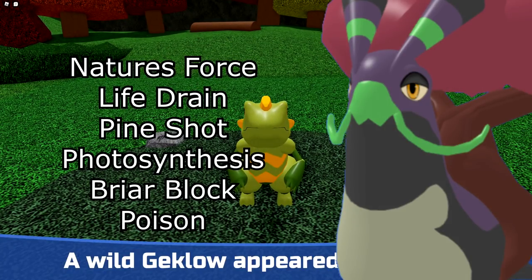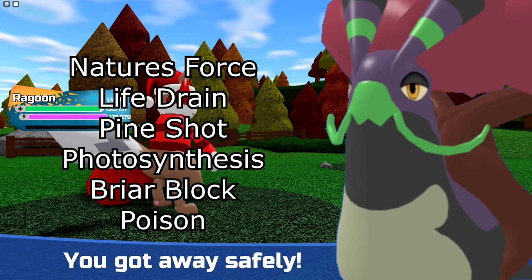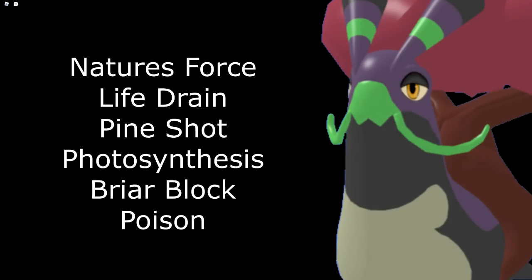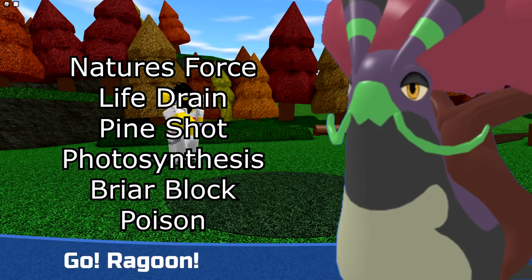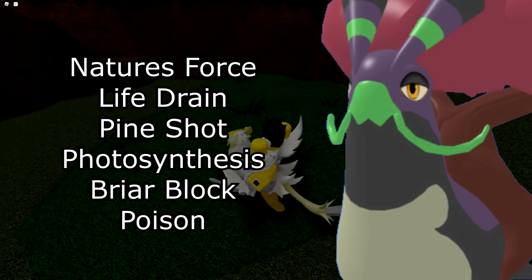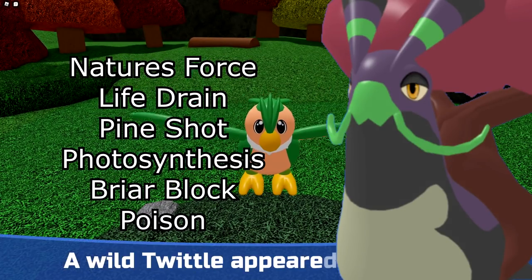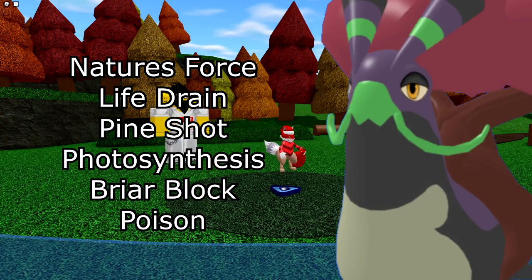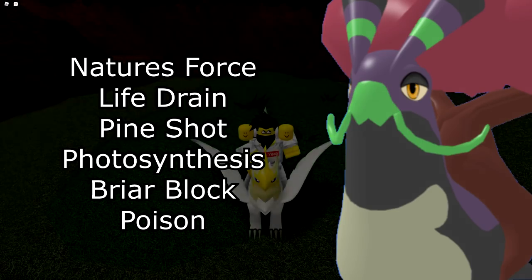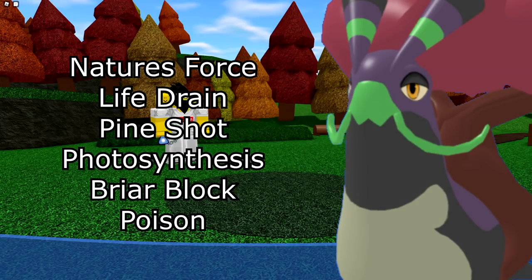Next is Gastrook — pretty simple. For the first move you can run Nature's Force for STAB damage, Life Drill which hits a bit less but gives health back, or Pine Shot which is risky but bypasses some Scapegoats. You also have Photosynthesis for healing, Briar Block as your version of Dodge to prevent melee attackers from hitting you and deal chip damage back, and Poison as the last move. Gastrook is a pretty stally Lumion but doesn't do too much, so it can be a bit difficult to run.